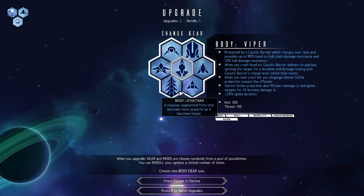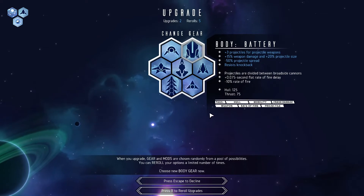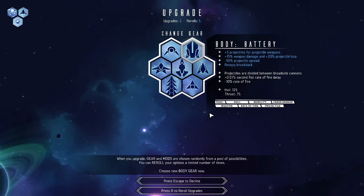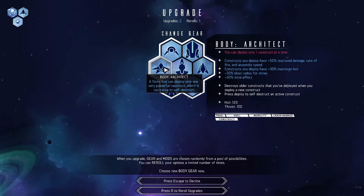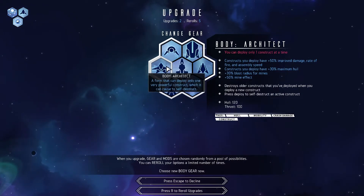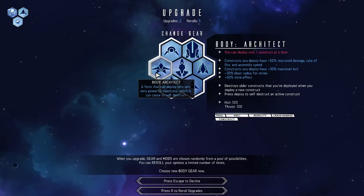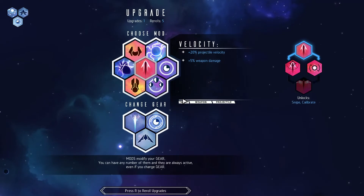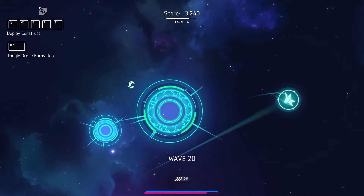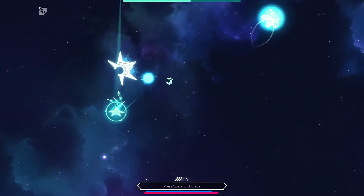Lots of possibilities here — engineer, wingman, body, architect. Could provide better area coverage. I usually go engineer wingman and all that, but maybe we should just try architect. Let's try architect — that's something a little bit unusual for me, a little bit different.